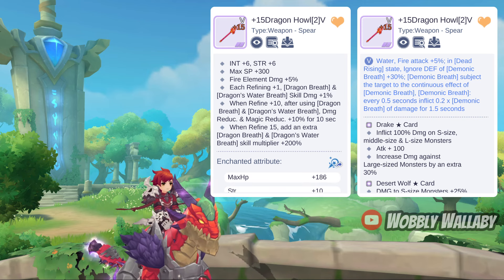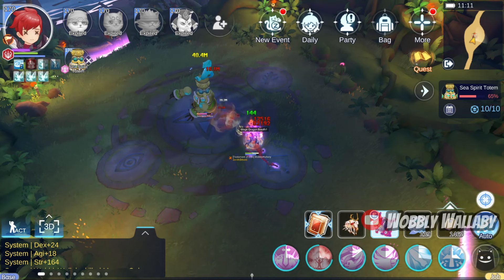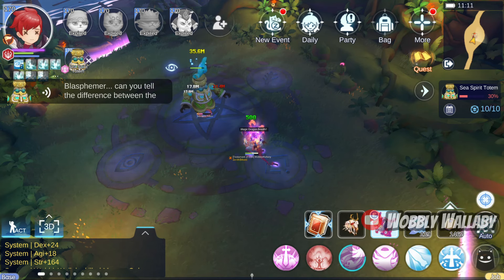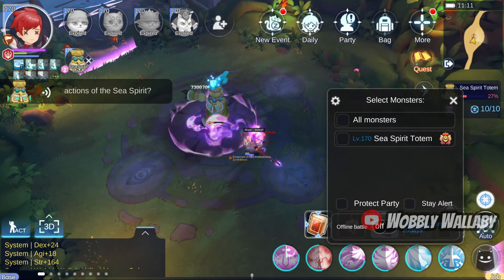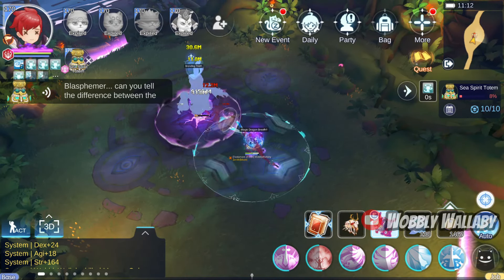Where your Magic Dragon Breath is truly busted is the Demonic Breath effect, where every 0.5 seconds, you inflict 0.2 times Demonic Breath damage for 1.5 seconds. These 3 ticks are crucial for your damage. Instances like Legend Museum or Legend Isles have bosses that can't be one-shot and have damage caps per hit, so dealing damage per second, especially at a small interval, is extremely important. You'll end up having very high DPS because you're constantly damaging the target.